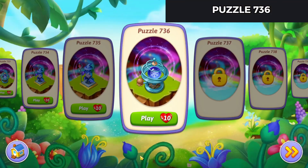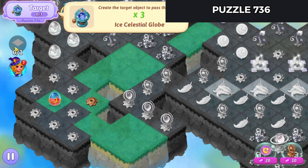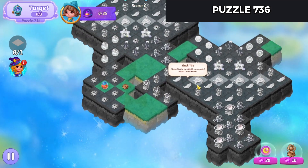Zucura here playing Merge Witches Puzzle 736. Let's go check it out. From the indicator at the start, it looks like we'll be making a globe — the Ice Celestial Globe — to complete the level. Heal all the tiles to get the trophy. Lots of dead land to deal with here.